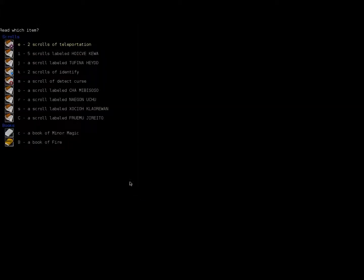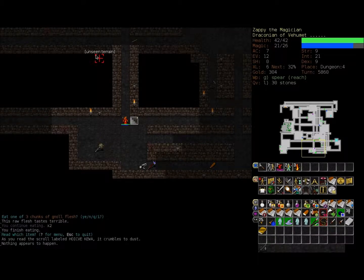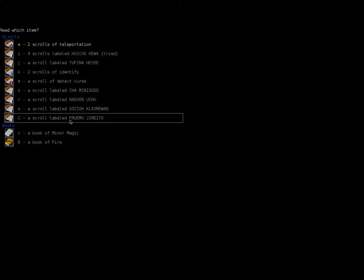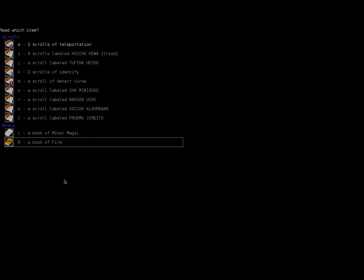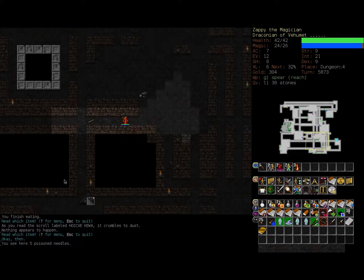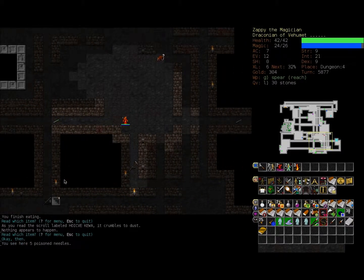Just like our unidentified potions, we've got unidentified scrolls, so let's figure out what some of these scrolls do. We've got five scrolls — nothing appears to happen, so whatever effect it had did not currently apply to me. Those were the only unidentified scrolls I had, so let's continue exploring dungeon level 4.